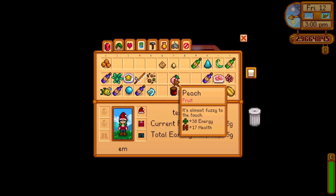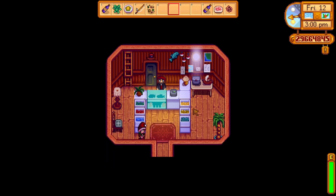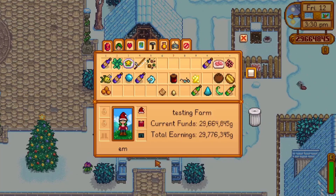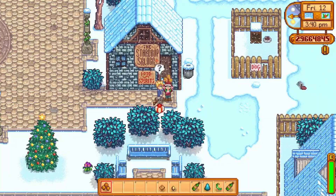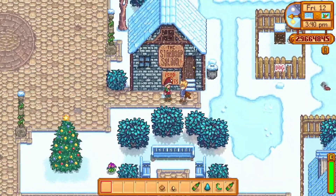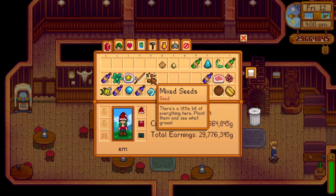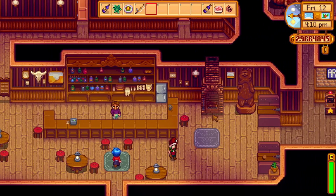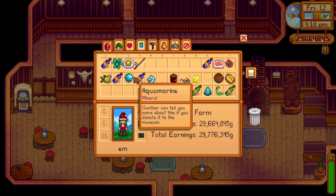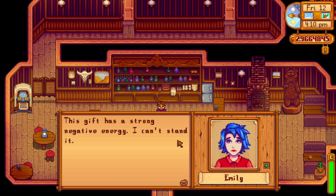Willy gets 'beach' as his gift — he says 'this looks great, thank you!' Happy holidays Willy. Sam is right here so let's do Sam — we land on cookies. He'll enjoy those: 'Thanks, I really like this — hell yeah!' And everyone's favorite bartender Gus gets mixed seeds, which lands closest on the re-roll. He reacts badly — fair reaction, sorry Gus. And Emily gets broken glasses. It's Christmas — how do all the bad things keep coming up?! Happy Christmas Emily.